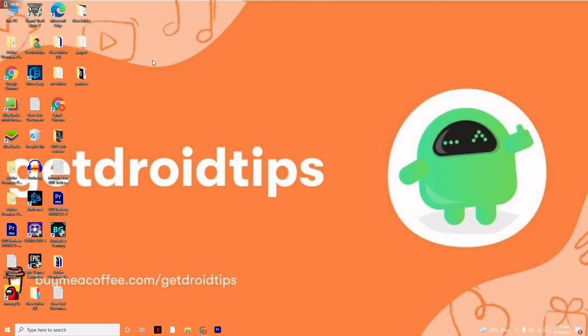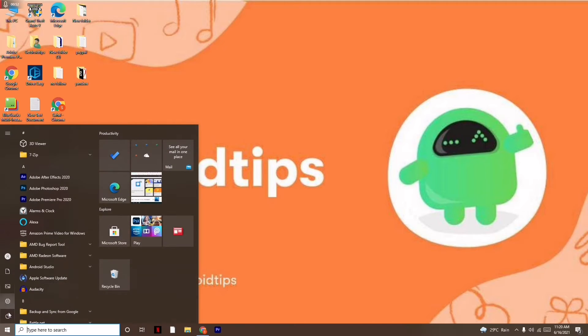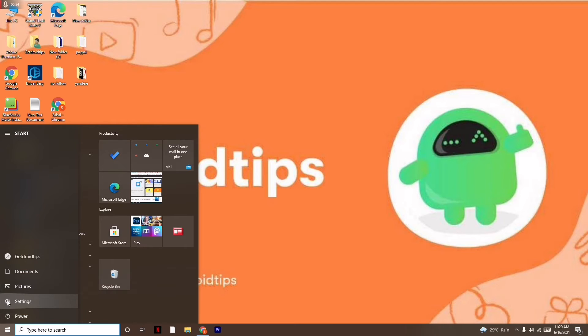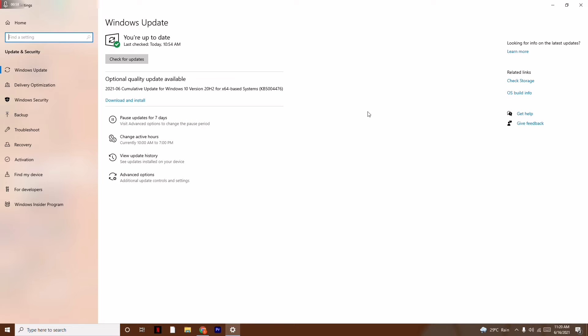The next instruction is to update Windows. Click on Start and go to Settings, then click on Update and Security and update Windows. As you can see, I'm on the latest version, so there is no issue there.